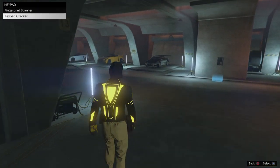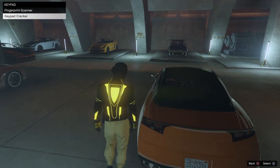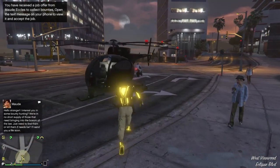Get in the car that you don't mind losing, like a free Elegy. Right when you get in the Elegy, you want to be on the bottom option saying 'Keypad Cracker.' You want to quickly press X and then R2 as fast as you can but not at the same time. You can see my character getting out of the car — it kicks you outside the garage with no vehicle.